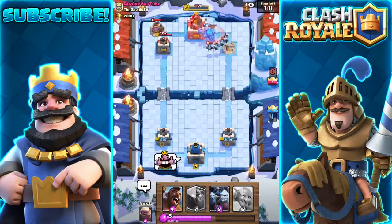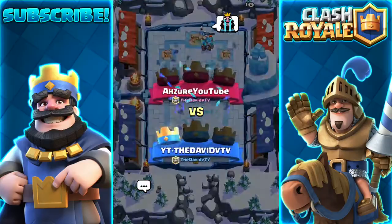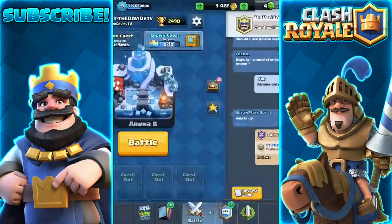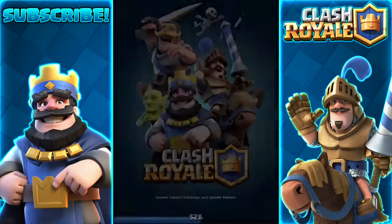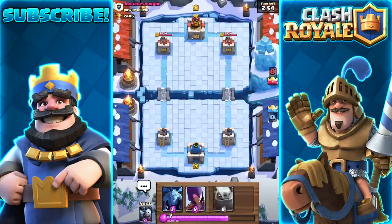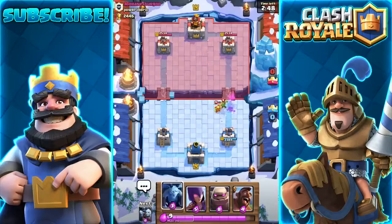Now let's head into a live attack in the battle arena. Let's just go find a live attack, hit battle, and see if we can win an online game. There we go — we're going against a level nine, so this should be fun and interesting. We have no elixir collector and the average deck cost is 5.3.